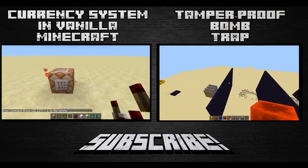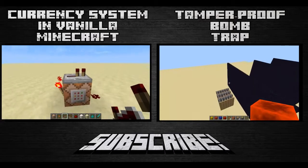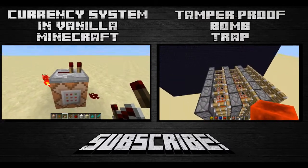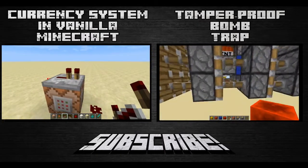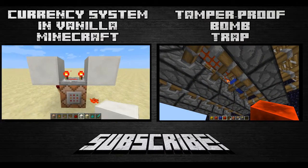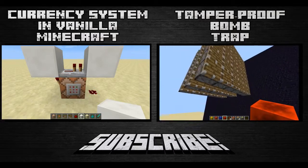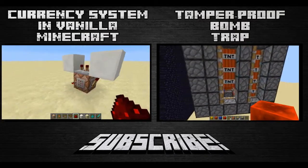Now if you did like it, there should be two videos on your screen now. The one on the left is the video that this one's extending from, which is making a currency system for vanilla Minecraft. On the right side of the screen there is a tamper-proof bomb originally done by Seth Blang, but I found an easier way to do it and it's pretty cool. It's a good prank but it's kind of mean if you're going to blow somebody's base up or something like that. Anyway, once again I hope you liked it. Later.